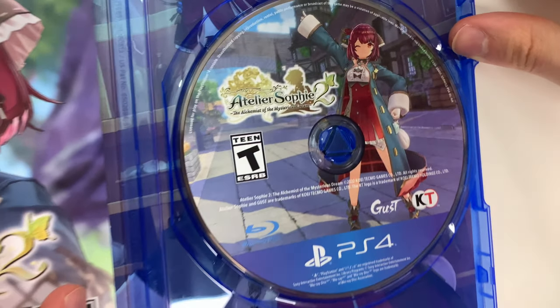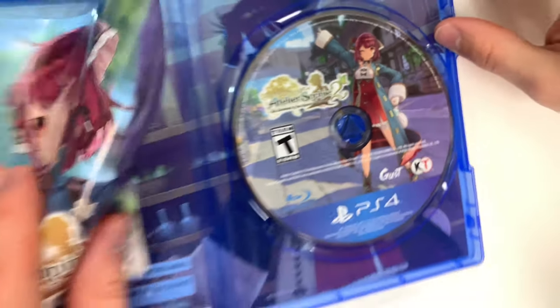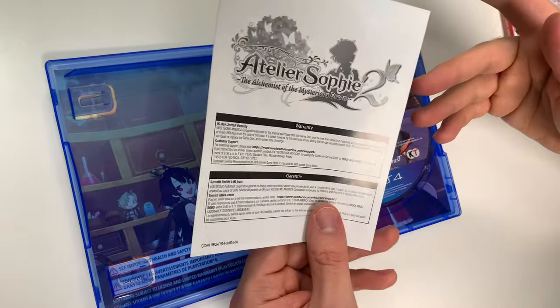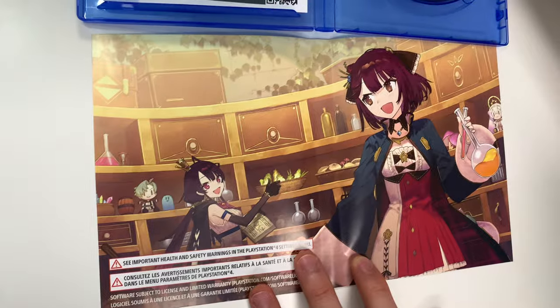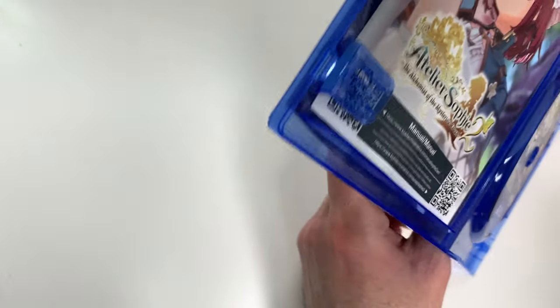Now for the PS4, we're going to see the same thing but bigger. Here's the game disc and the digital manual, and a bigger version of what we already saw behind the front cover of the Switch — even more joy.